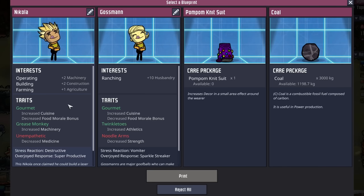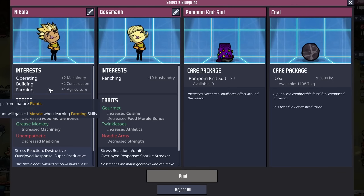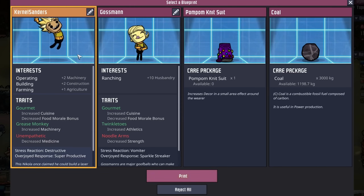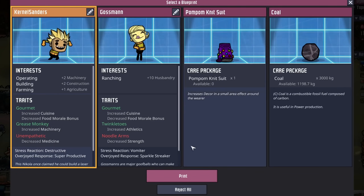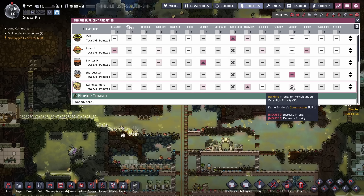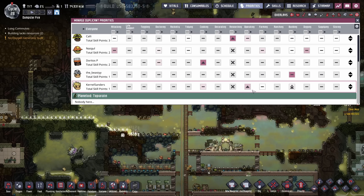I'm a little apprehensive about taking another duplicate — this is going to be duplicate number seven — but we can't pass on this Nikola. Operating and building: the only thing that would make them a better mechatronics engineer is if they were operating, building, and supplying. But they also have grease monkey, and their only negative is they're unempathetic. Welcome to the colony, dupe number seven: Colonel Sanders. With Colonel Sanders being our resident mechatronics engineer, in probably about a hundred cycles when they have enough skill points, we'll make sure they do all the operating and the building — and lately I've been putting building on a higher priority, so they're not running around doing other operating tasks and rather building the things you need mechatronics engineers to build.